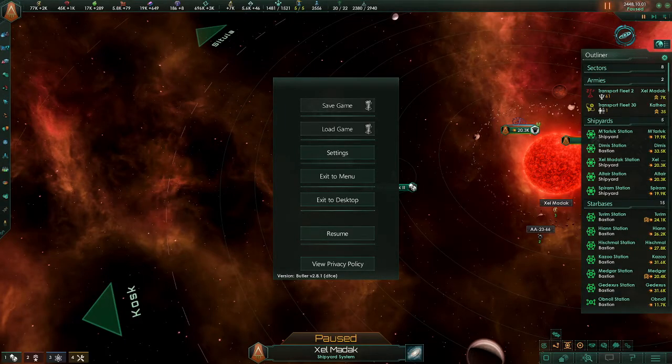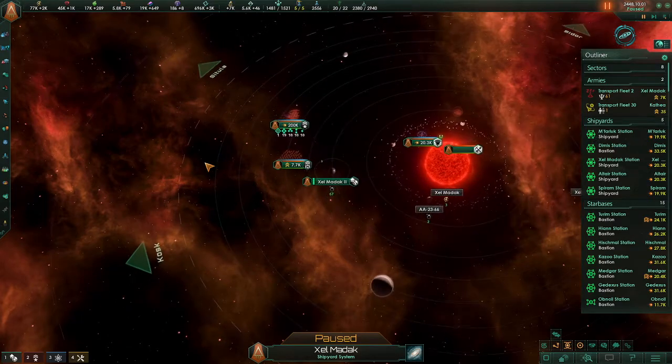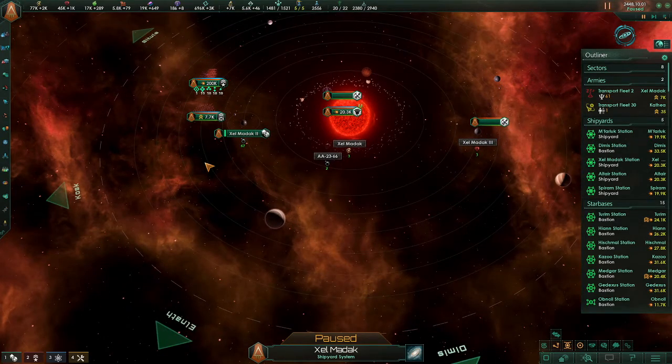Hi everyone, it's Old Man Mordaith here, and welcome to another quick and dirty Stellaris video. In this video, we're going to be talking about the aggressive stance for armies. We'll cover other aspects of armies and ground forces in another video, but this one we're specifically talking about the aggressive stance.